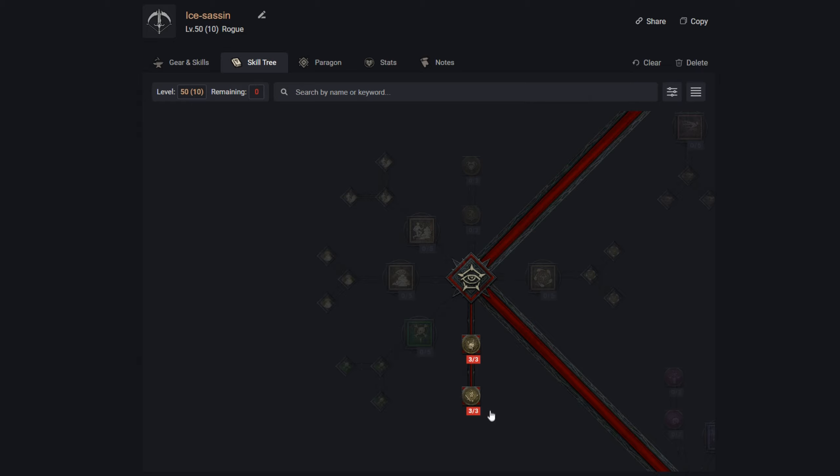We definitely want to pick up the two key passives here. Exploit lets us deal 18% increased damage to healthy and injured enemies — so when we first hit them and when they're close to death. Malice gives us 9% increased damage to Vulnerable enemies; since they're already taking more damage from being Vulnerable and we're dealing extra on top, combined with Flurry spreading Vulnerable around, we'll easily have that extra damage multiplier.